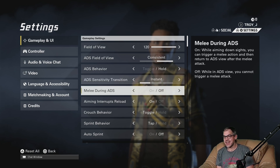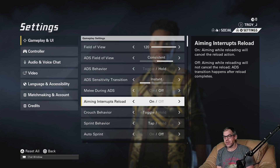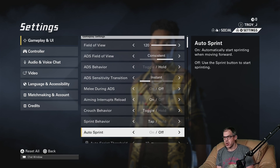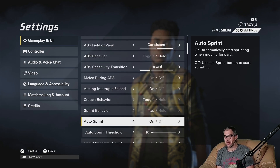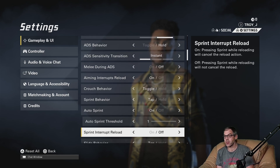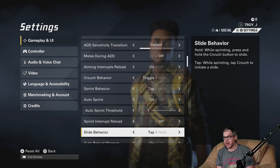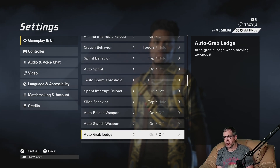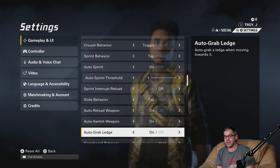Installed right here — installation instant, yes please. Delay during aim-down sights is off. Aiming interrupts reload is on. Crouch behavior: toggle. Sprint behavior: tap. Auto sprint — I'm going to turn auto sprint on, and I'm going to bring the threshold down to one, so in essence we're always sprinting. Sprint interrupts reload is off.